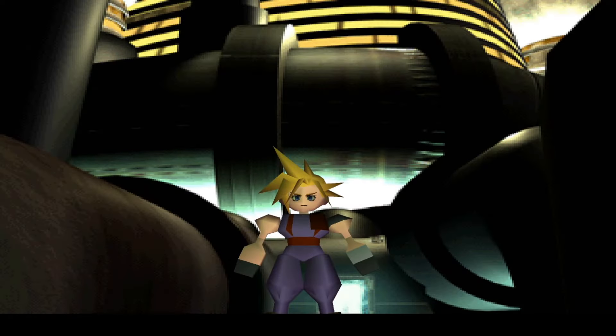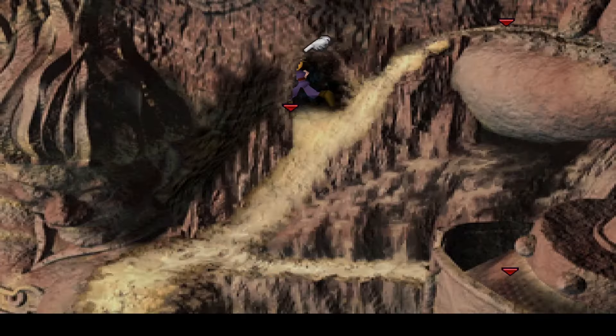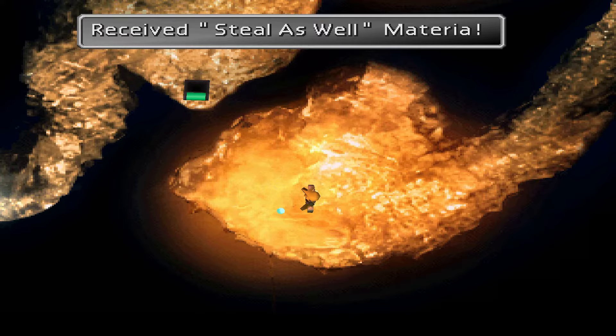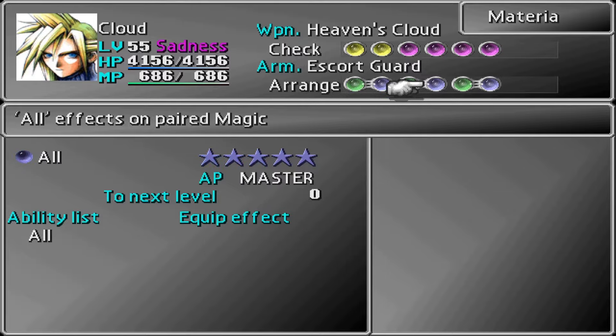There are two ways to steal from all targets at once. The first one is by using the steal-as-well materia, which can be found after the underwater reactor, where you find the Leviathan Scales, which in turn gives you access to the steal-as-well materia in Wutai. If you combine this with, for example, restore, and also have a restore-all combo, you can cast cure on all enemies and steal from them in the process.